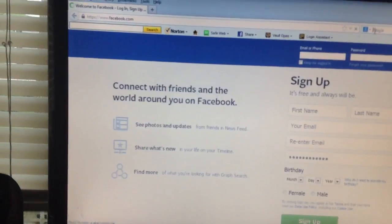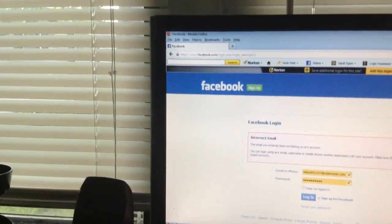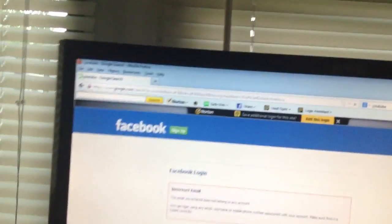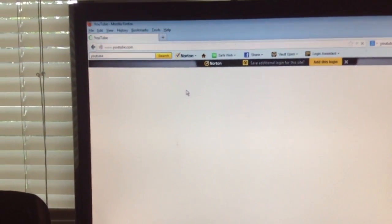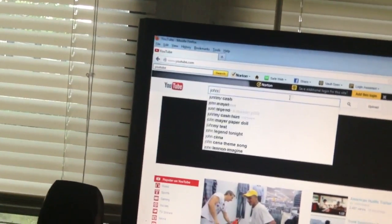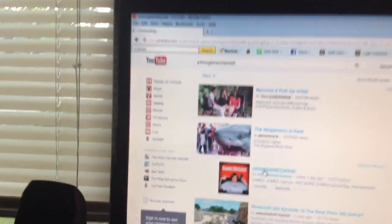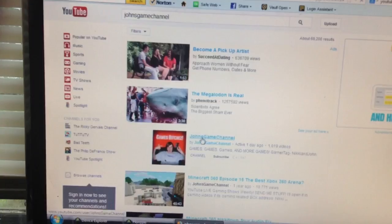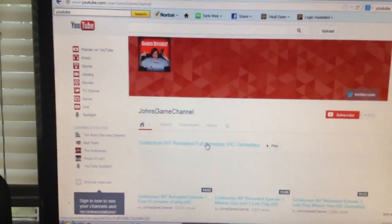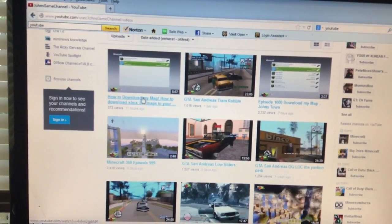Go to YouTube and find John's Game Channel. Go on John's Game Channel and then go to the video that says 'Download My World' — or 'How to Download My Map.' It could either be that one, or the episode 1000 Download My World video. Then go to the download link and press on that.